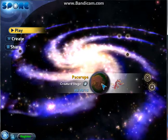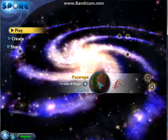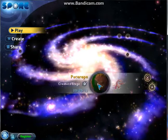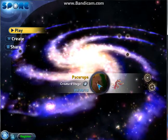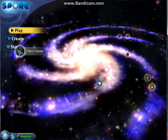This is my sort of practice file. I'm on the creature stage. My creature is called Chozo, even though it looks nothing like the Chozo. Blackwater.